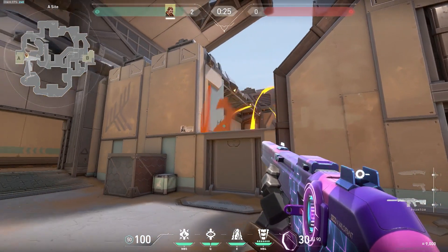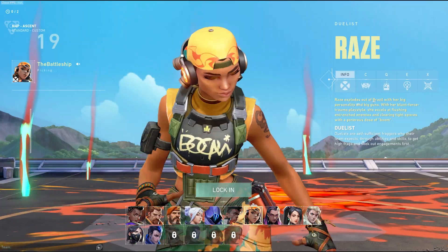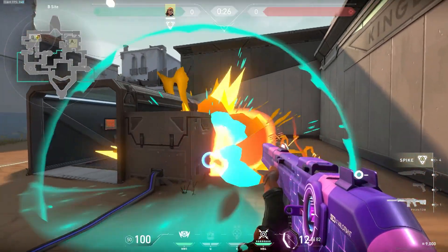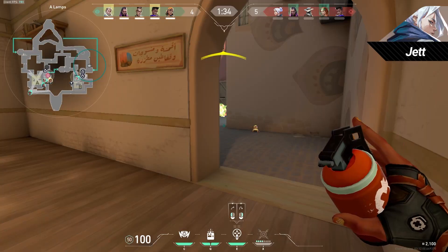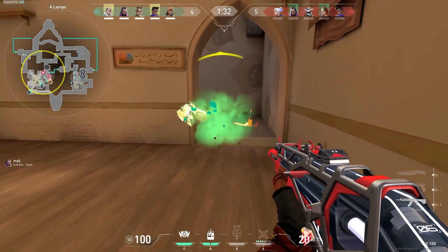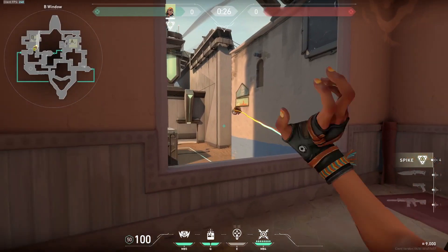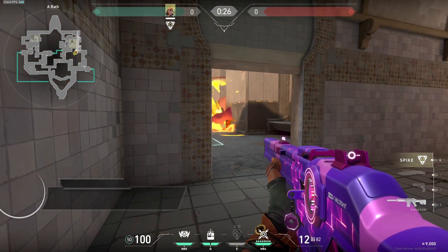The second pick on our list is Raze on Bind. When it comes to the duelist slot on a team, it's become pretty apparent that Jett is the best duelist in the game. So it says a lot when in pro play, Raze has a higher pick rate on Bind than Jett. But what makes Raze so strong on this map? To start, there are a lot of tight areas on this map that can give her paint shells a ton of value.